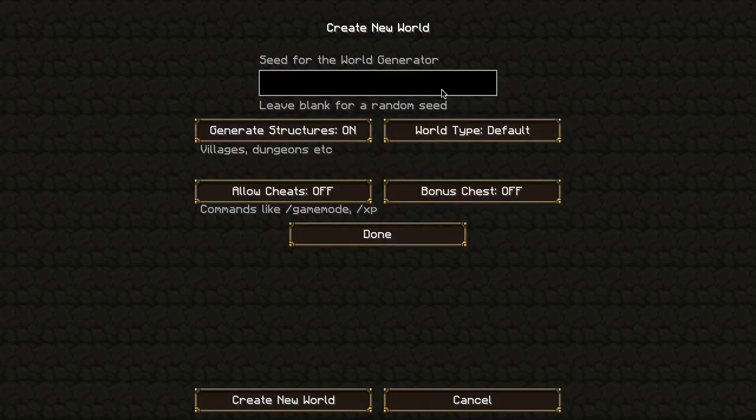Introducing survival. I'll just put that as my seed. Structures on, let's do default, and I'll leave cheats off. Alrighty, let's do this.